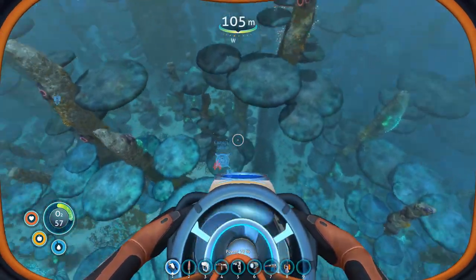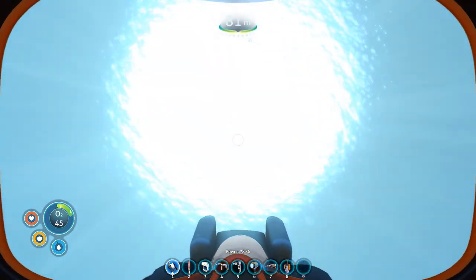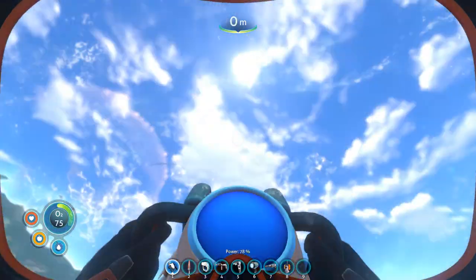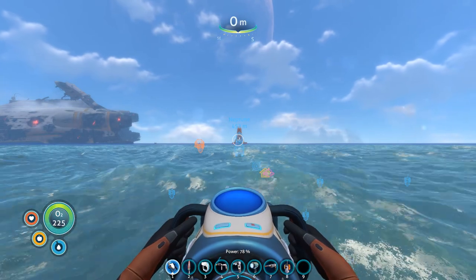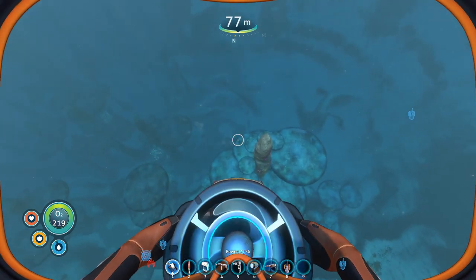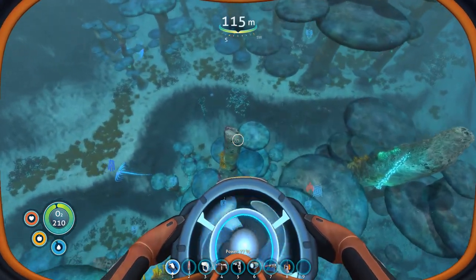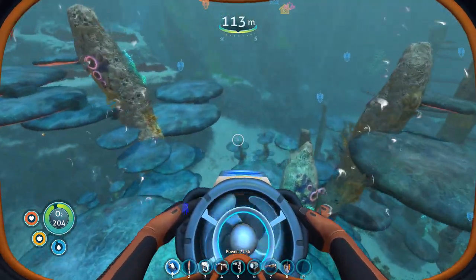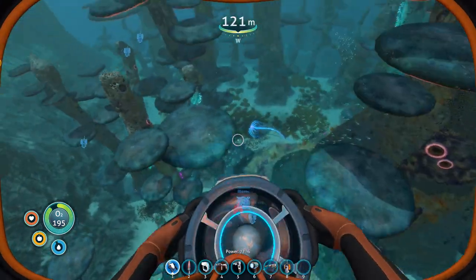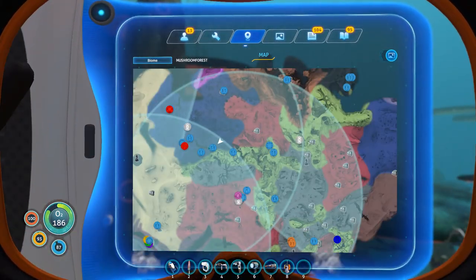Maybe if I go higher it might be easier to spot. It's gonna be a deep crevice somewhere. Let's go get some air and then go back down. With the beacons I'll be able to fix this no problem. Hey Neptune, how you looking over there buddy? We're trying to find the cure so we can get off this planet. I can see it on the map - look at the map, you see the crevice right there? I think that's it!